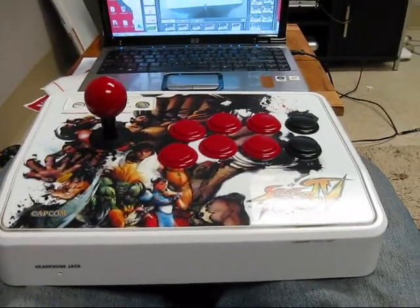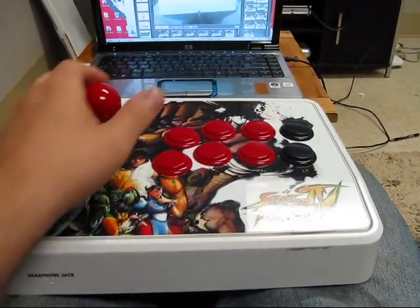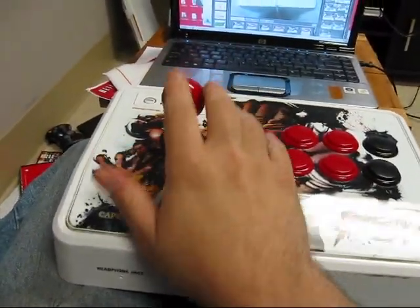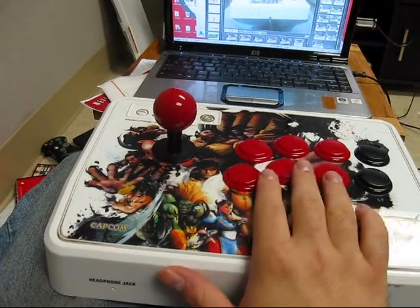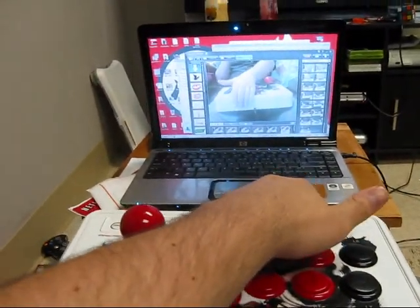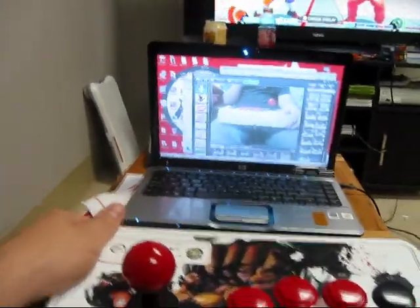Vega Hard Trial Level 1. This one starts off with a jumping heavy punch, to crouching light punch, to crouching medium punch, to light roll, to EX.